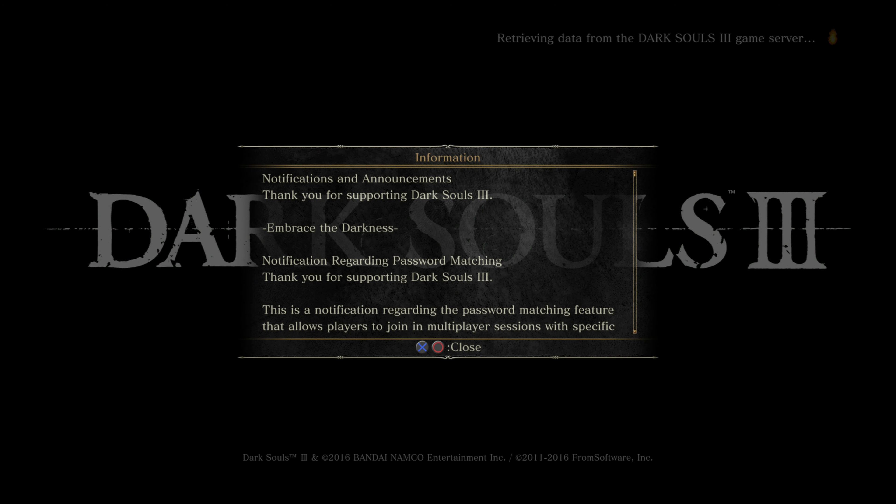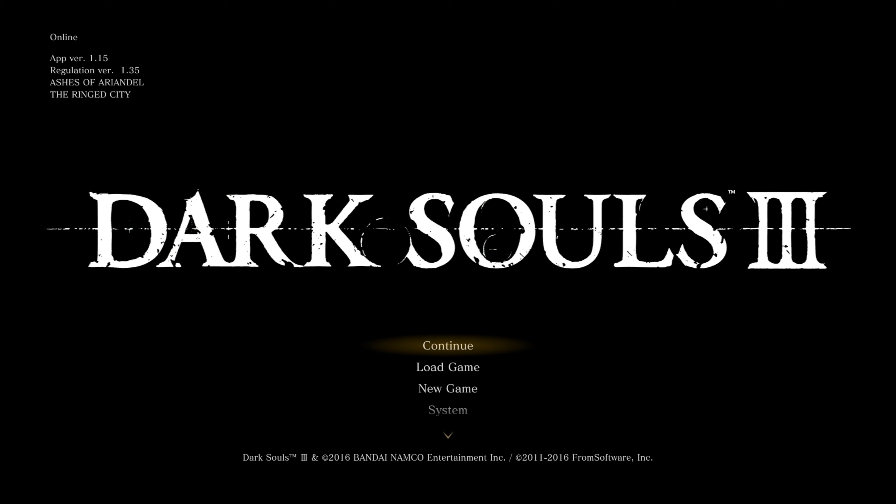In part one of the walkthrough, we will be going through the Cemetery of Ash, which is basically the intro area of the game. We'll be fighting Iudex Gundyr, who's the first boss, and then we will be doing some adventuring around Firelink Shrine. So let's go ahead and start a new game.